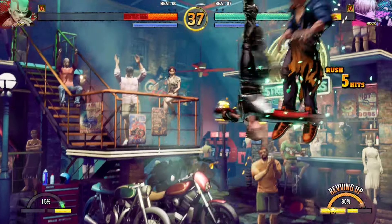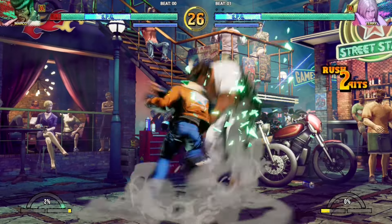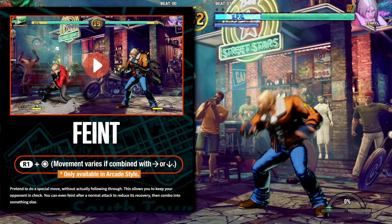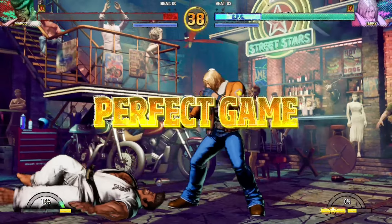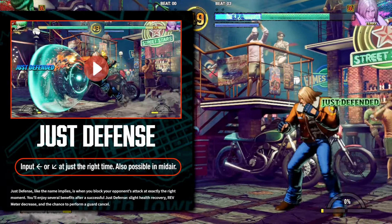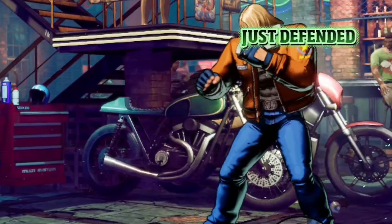That covers the Rev system, but there are some other mechanics to play with too. Breaking is back, allowing certain moves to become safer and giving you additional combo properties. Feint allows you to fake doing a special move to create mind games and mix-ups — for example, when pressuring the opponent you could fake a special move then throw them, or cancel normals into the feint and then into another normal to extend combos. Just Defense requires you to block at just the right time, giving the player slight health recovery, Rev meter decrease, and a chance to do a guard cancel.